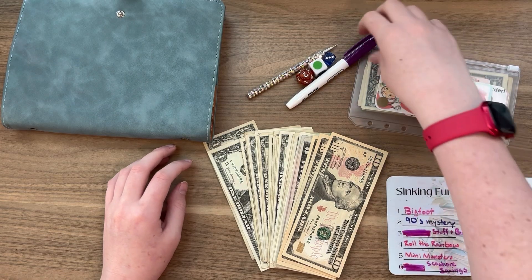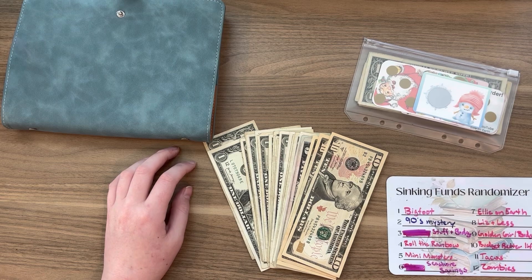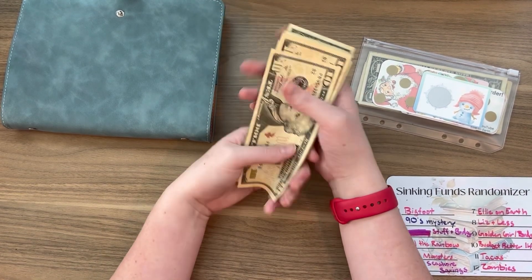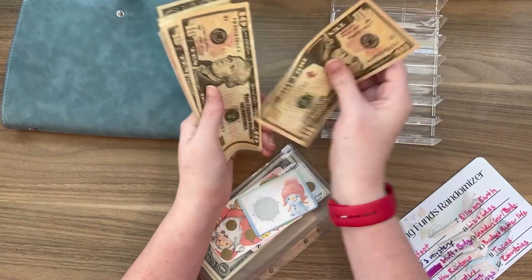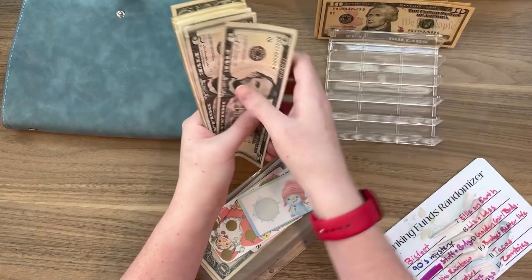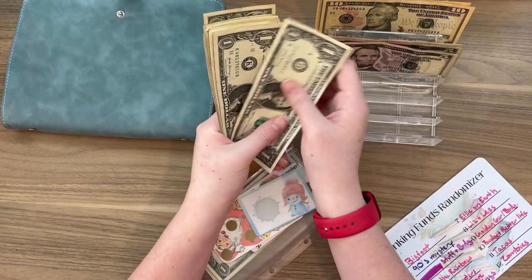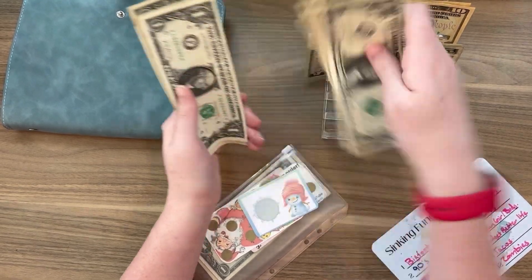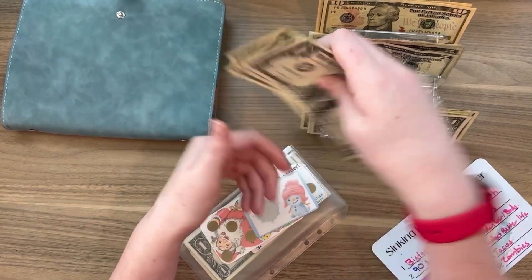We're going to move everything to the side. Today we have $66, so let's make sure we're right. Let's get the cash tray: 10, 20, 30, 40, 50 — and we should have 16: 1, 2, 3, 4, 5, 6, 7, 8, 9, 10, 11, 12, 13, 14, 15, 16. We do.